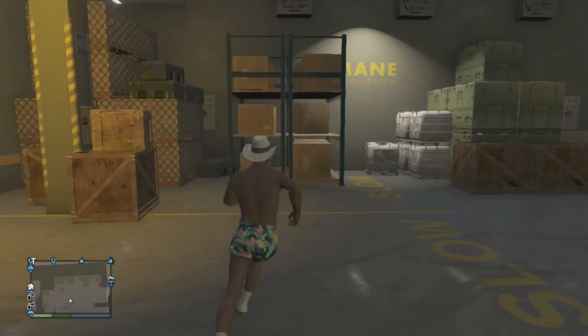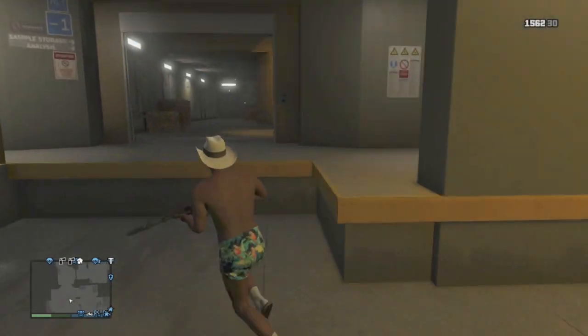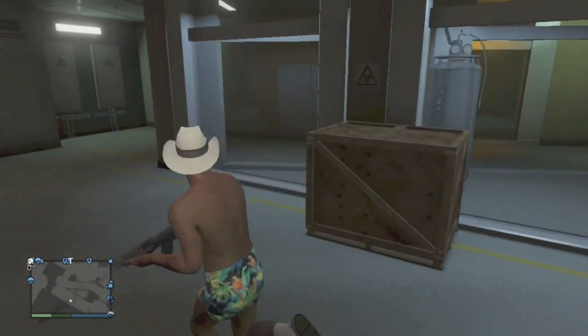Now, unlike all the previous wall breaches into buildings, this one's by far the coolest. The building is extremely big and you can travel basically anywhere — you can go through doors, you can even go inside elevators. I highly recommend checking this out for yourself. You can take your friends or you can just do it by yourself.